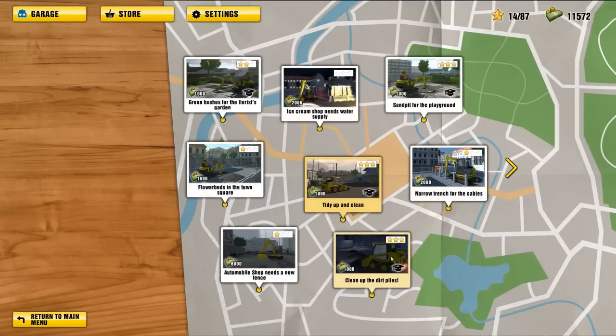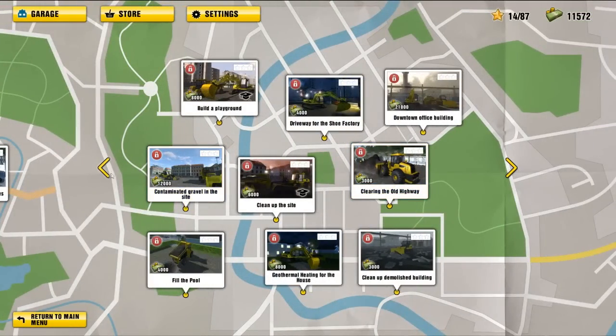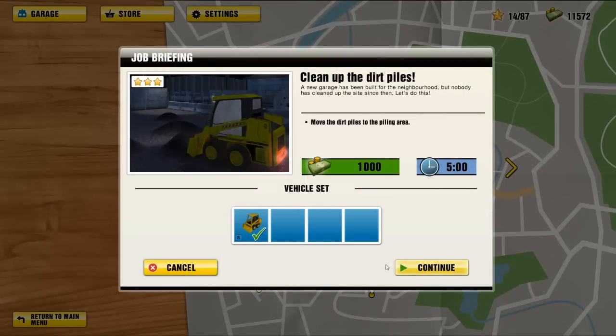So that's that with the bulldozer. Now there's another mission — there are a couple of missions where you need to create trenches, and they get very, very difficult. The amount of space you have to work with is very minimal. Anyway, let's go back with the bulldozer. We've got to clean up the dirt piles. A new garage has been built for the neighborhood but nobody has cleaned up the site since then. Got to move the dirt piles to the piling area. We've got five minutes to do it in — another one of these simple and quick missions.